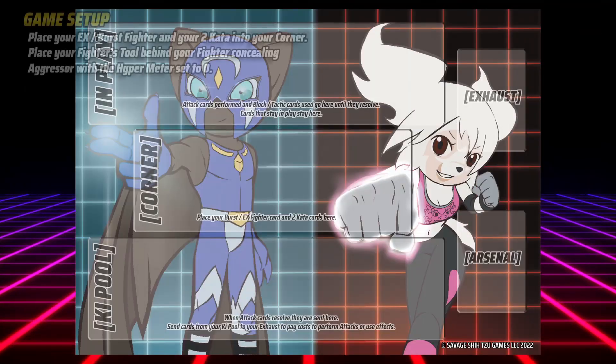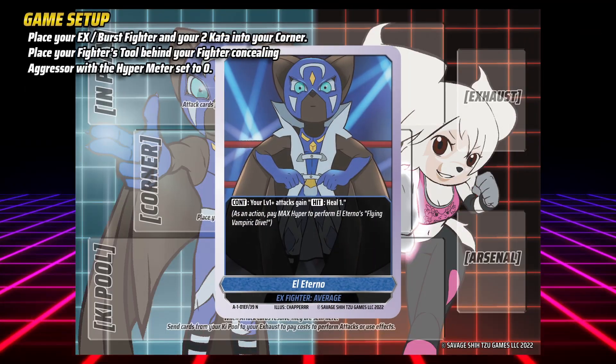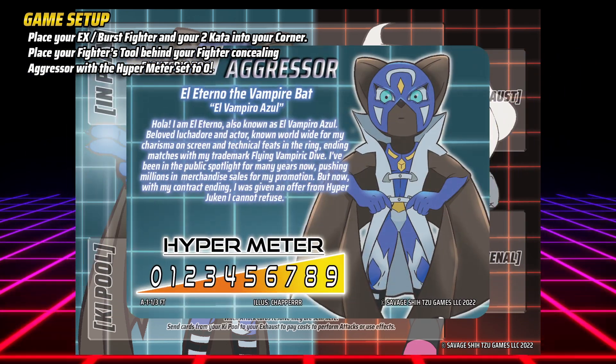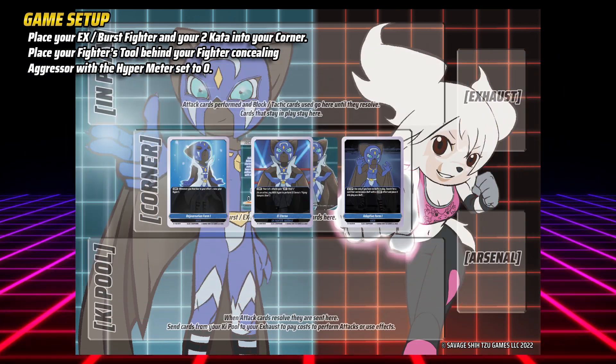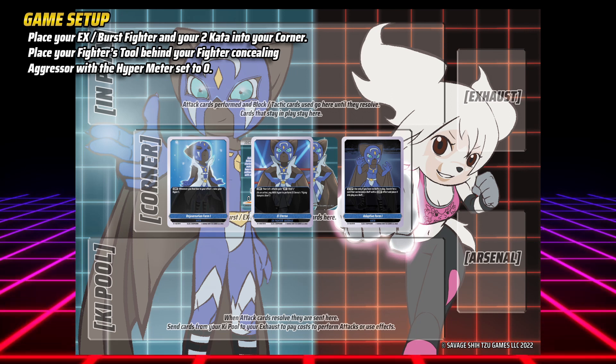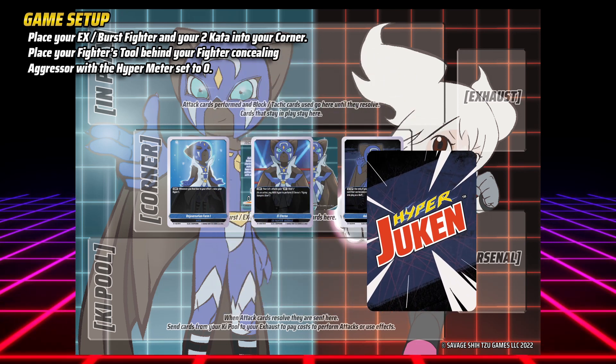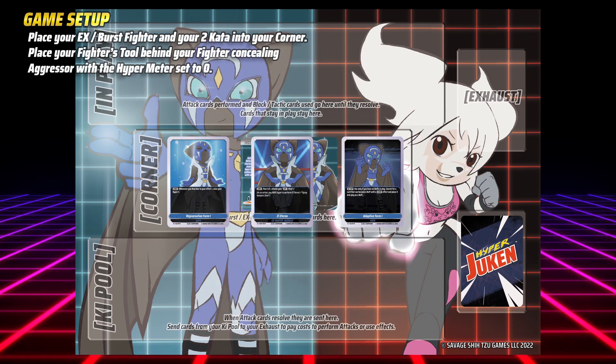Let's start by placing your Burst Ori X Fighter and their two Carter cards into your corner. Now place your Fighter's Tool behind your fighter with Aggressor Concealed and your Hyper Meter set to zero. Now take your arsenal, shuffle it, then place it into the arsenal zone and decide who goes first.